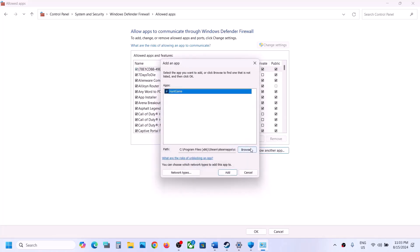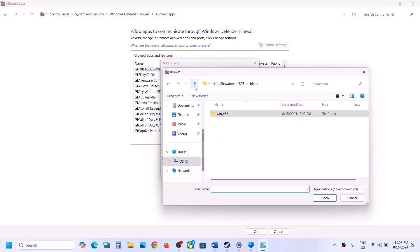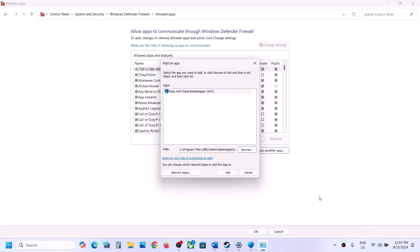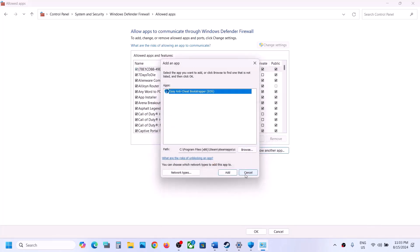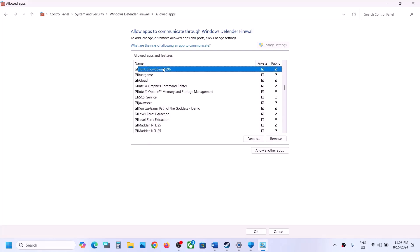Again click on Allow Another App, Browse, go back, select the Hunt exe file, click Open, and click Add. Once both entries are added, click OK. Now you can launch the game and then check.